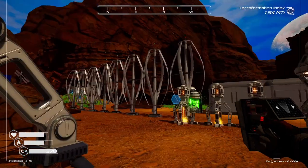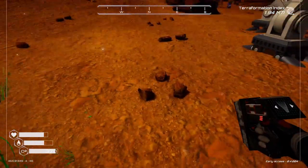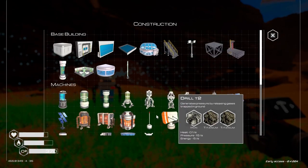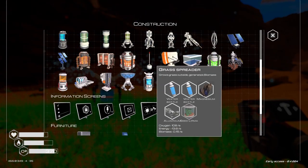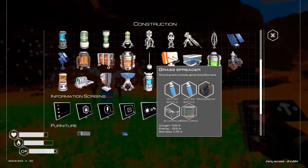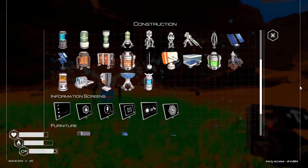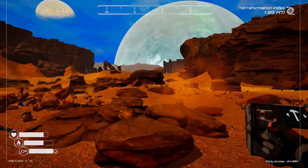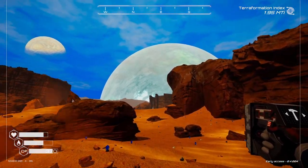I kind of want to get some water collectors set up by the base. Let's see what the prerequisites are for those — cedars. I do have enough for one because I have one aluminum left, so I think we'll set one up up there. Let's head back up to our new base and get one set up so we can start getting some greenery around us.